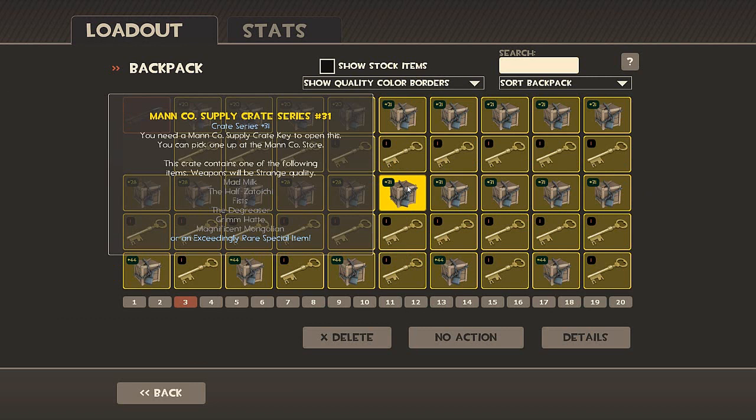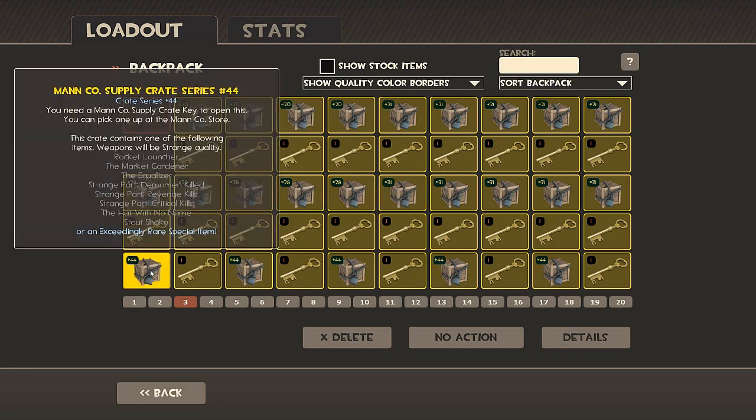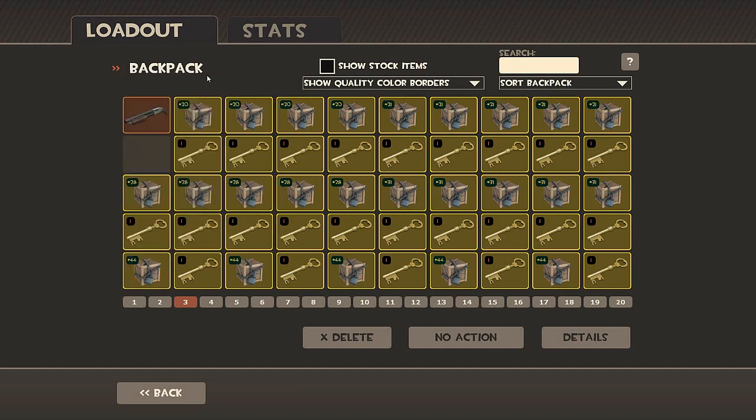Then we'll move over to Crate 31, which was one of the first crates unboxed, which would be Mad Milk, Haftaichi, his fists, the Degreaser, Grim Hat, Magnificent Mongolian, and the last hat. Inside there's also rocket launcher, Market Gardener, Equalizer, demoman's kill, revenge kills, critical kills, hat with no name, and Stout Shako. This is kind of a soldier crate too, but it's not one of the first class crates.